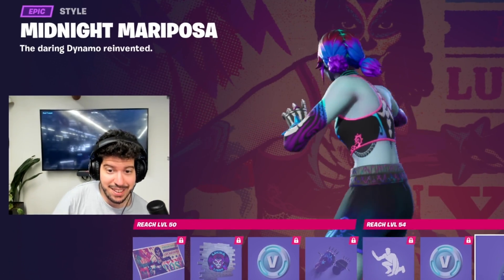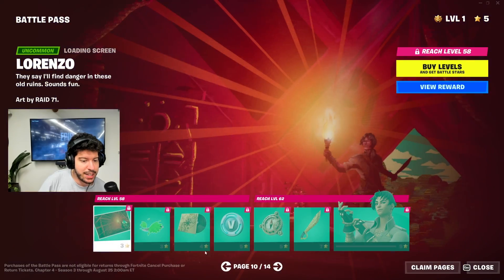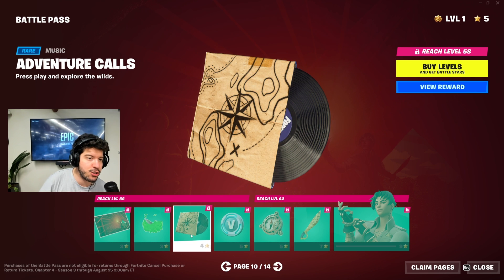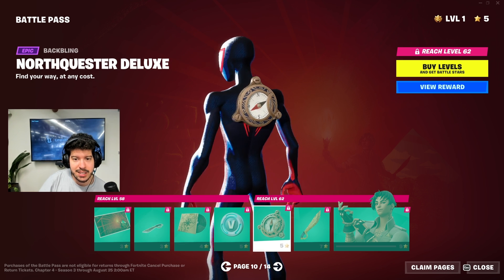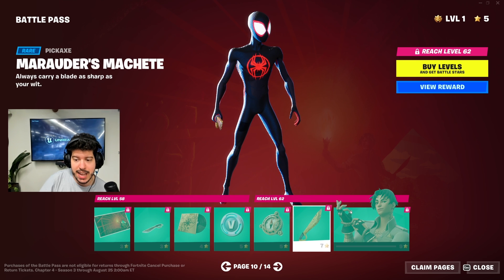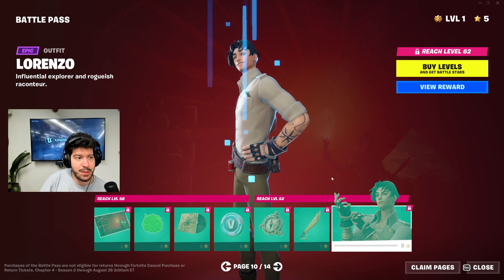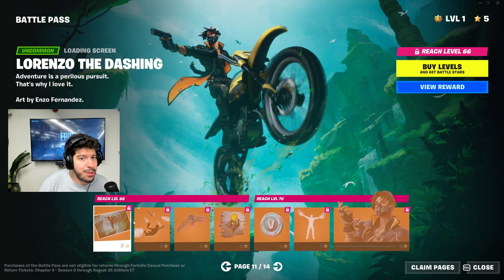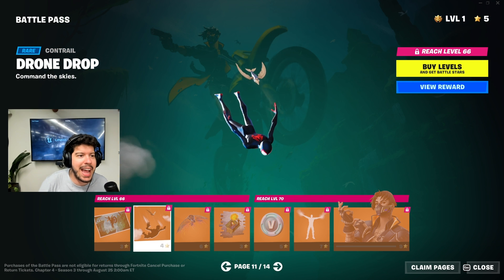A WWE collab would fit perfectly with that 'Count It' emote — think about that. Some V-Bucks and then Midnight Mariposa. Page ten is Lorenzo. We have a Bushwhacked emoticon, the 'Adventure Calls' music — quite the tune, I like it. Some V-Bucks, the North Quester Deluxe back bling which shows your direction, and the Marauder's Machete pickaxe. Lorenzo is looking cool — he's got a compass on his arm. He seems to be kind of the main character for this season.